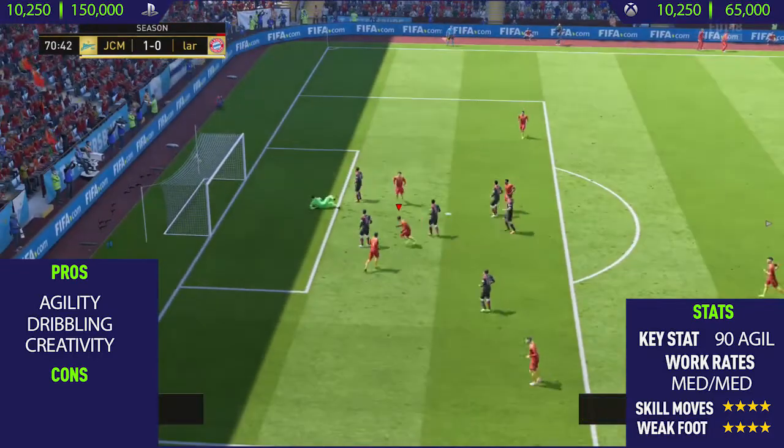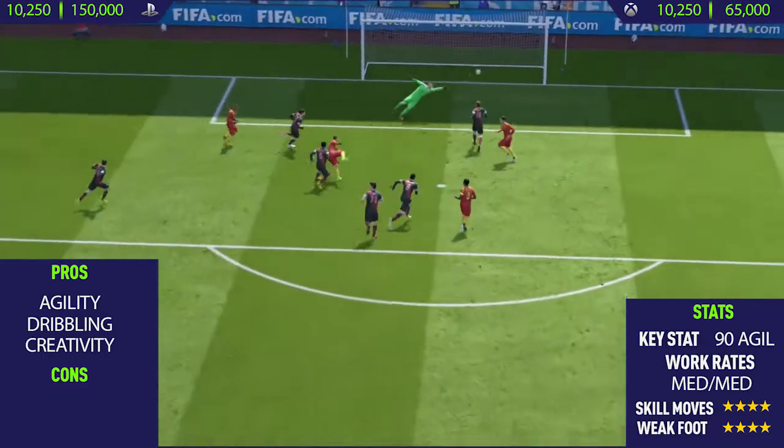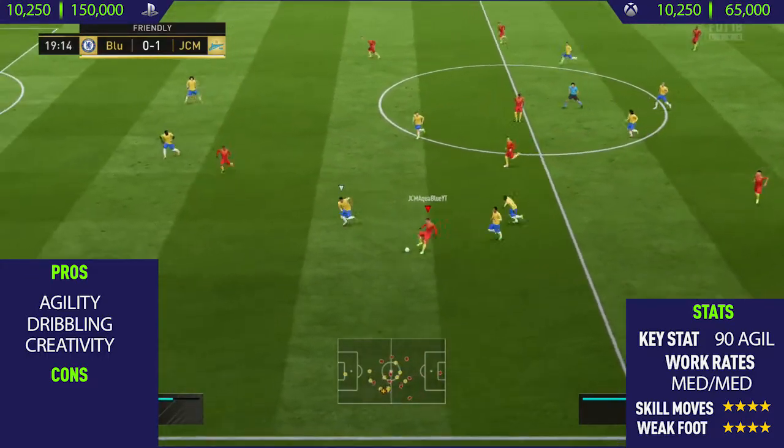The next pro I could find with this card was his dribbling. This guy has really, really good dribbling. As you can see from that goal there, he just kept the ball so close to his feet, and he can dribble with both his left and his right foot just because he has a four-star weak foot.